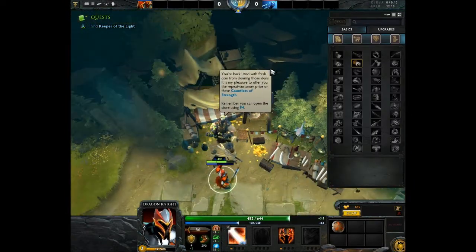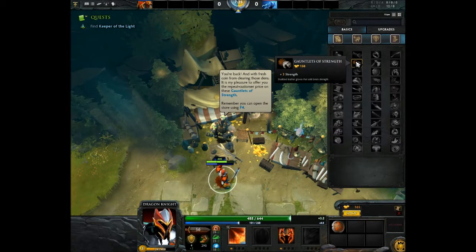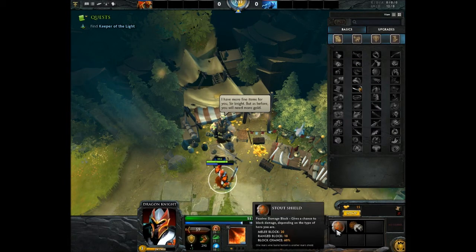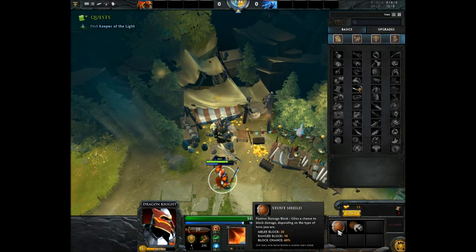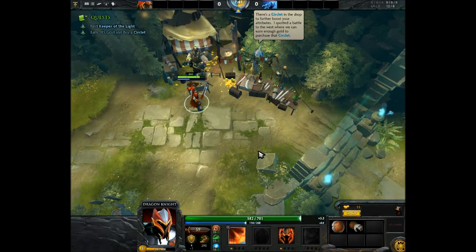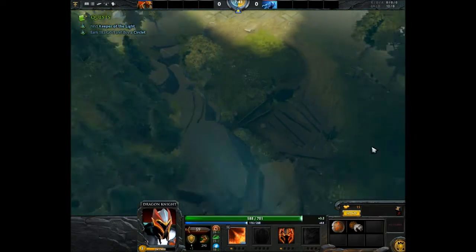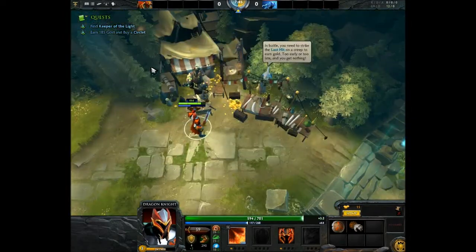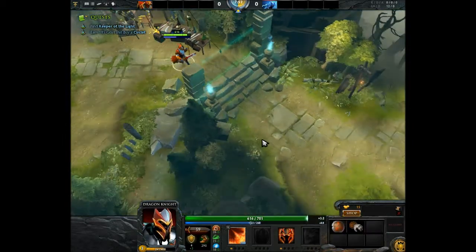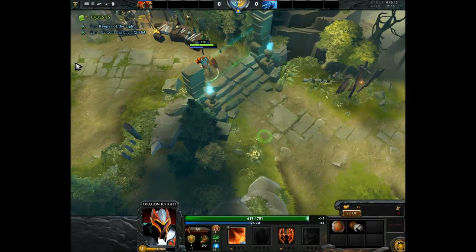Let's return to the merchant and get back over here. We'll enter the shop and get the Gauntlet of Strength. The NPC says: I have one more fine item for you, sir Knight, but I need more gold. In battle, you need to strike the last hit on a creep to earn gold - too early or too late and you get nothing.